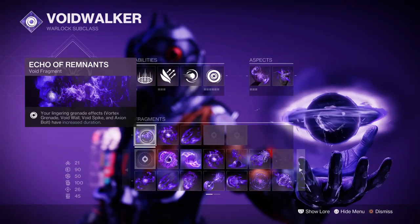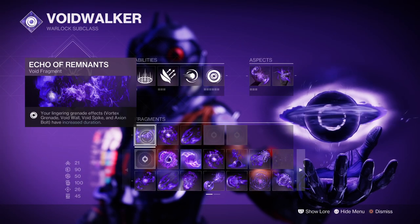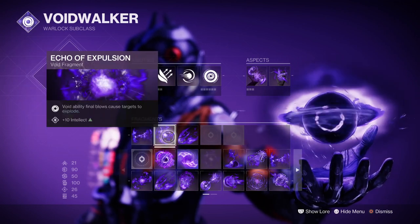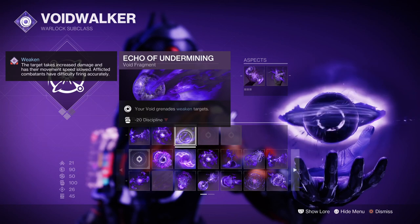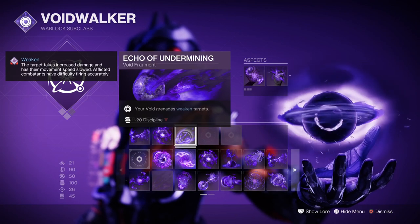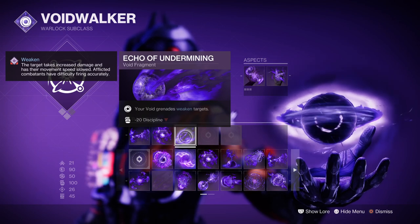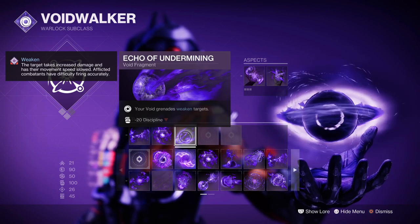The fragments used are Echo of Remnants, where your lingering grenade duration is extended; Echo of Expulsion, where Void ability kills cause targets to explode; and Echo of Undermining, which provides users a 15% grenade debuff. Both Remnants and Undermining are a go-to for the build as we want to make sure our grenades are putting in the work.